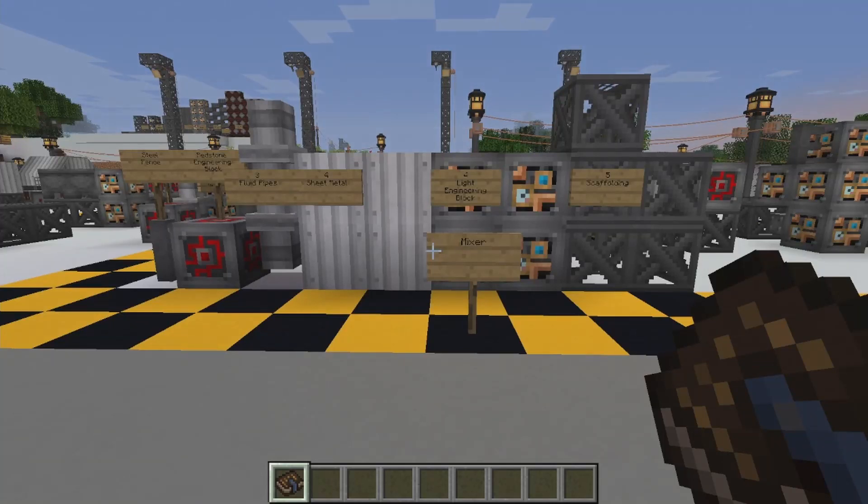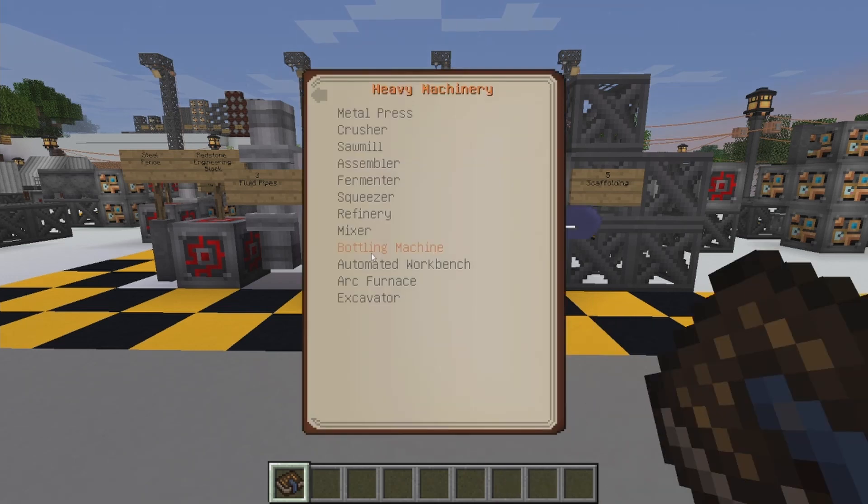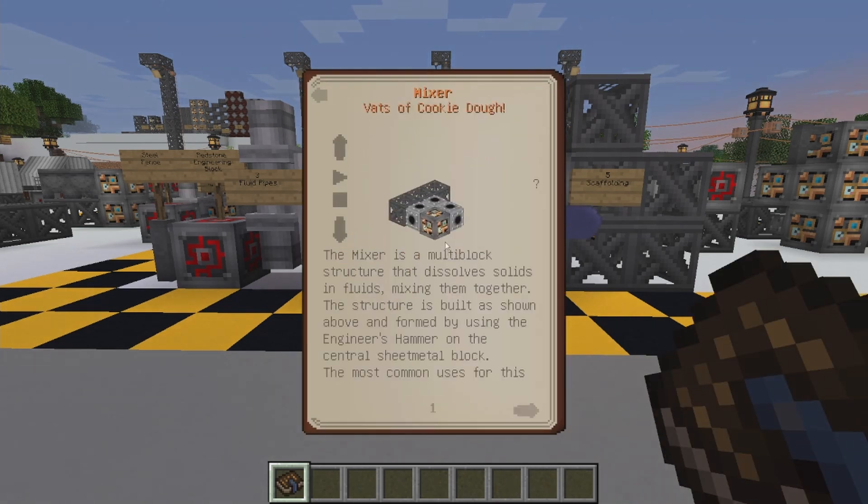Hey everybody, ModUpGrey here again. We're here to learn how to make the mixer. The mixer from the heavy machinery after the refinery is the mixer — it's what you need in order to make concrete.